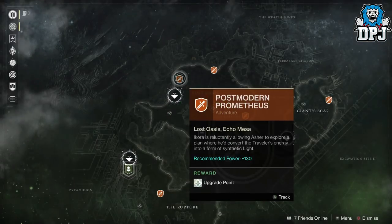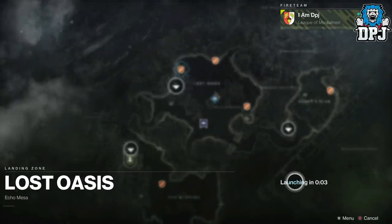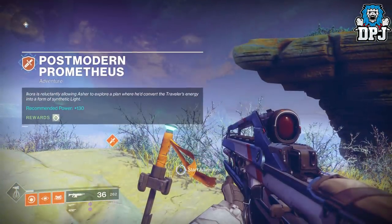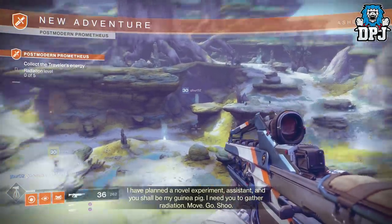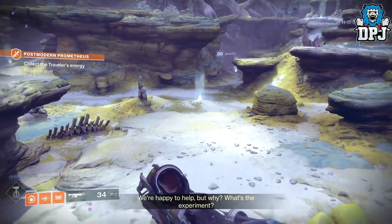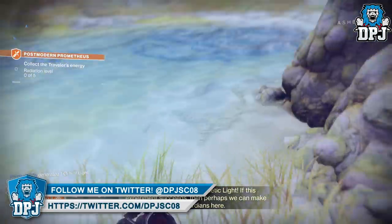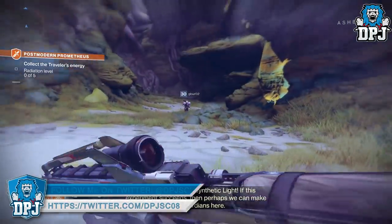What you need to do is head over to IO. Within the director on IO, in the Last Oasis area, there should be an adventure called Postmodern Prometheus. If it isn't there for you, go to Ashmer and he should have it there for you. If he doesn't have it and it isn't in your director, it means you've already done this adventure and you'll have to complete all remaining adventures on IO before it becomes available again. Once you've done every other adventure on IO, Ashmer should then have this available for you.